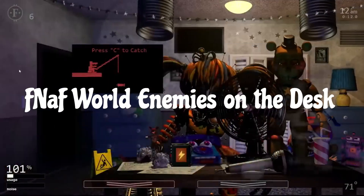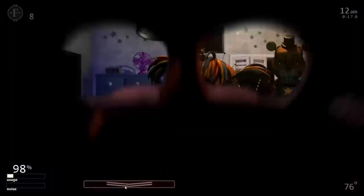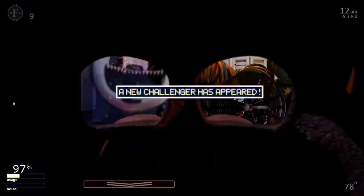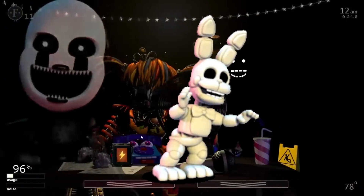FNAF World Enemies on the Desk. This refers to a 1 in 10,000 chance when you flip the monitor down, you can see FNAF World Enemies on the desk in UCN. The enemies that appear are Tangle, White Rabbit, and Bounce Pop.